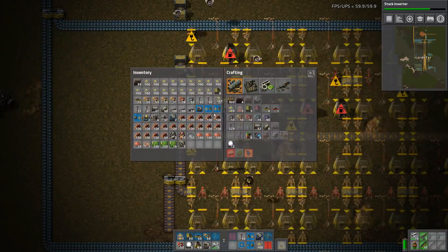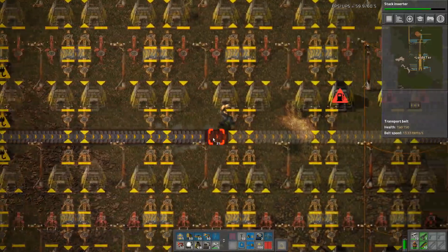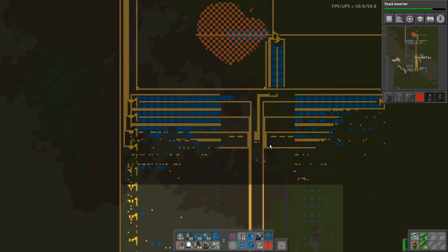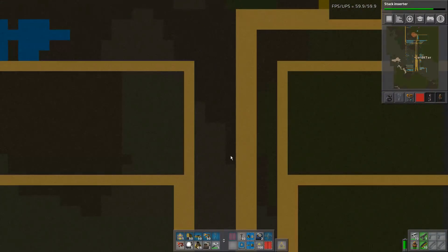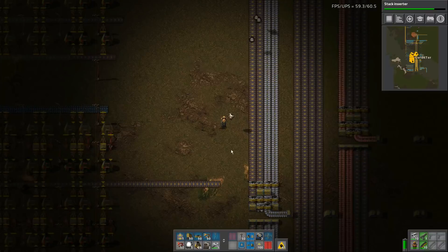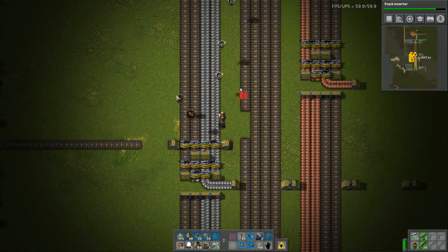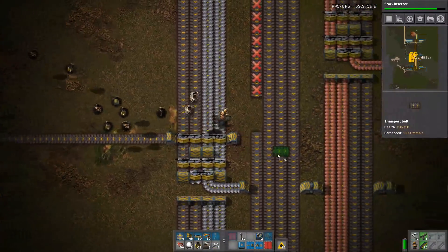What we want to do now is ensure that we can actually produce some steel. The idea with this stack — these two are the stone ones, so this one here is going to be steel. Which means that that can go over like so. We can actually get rid of all of this because this is the soonest that we actually are able to make steel. That can go to there, that can go to there.